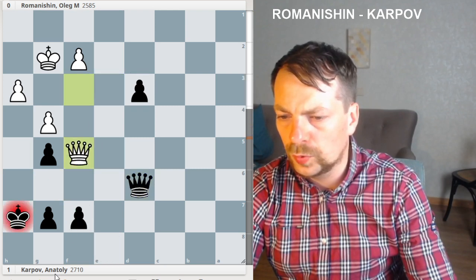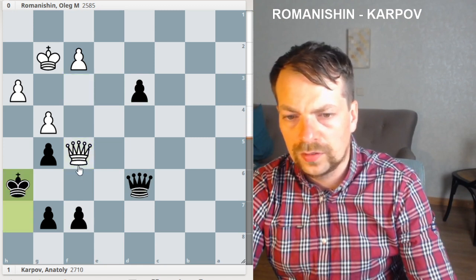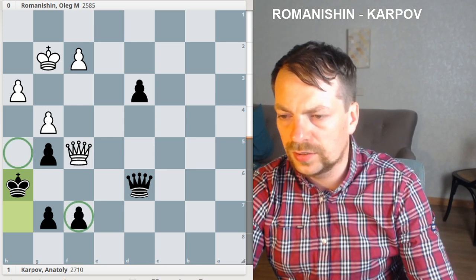Let's go back. In this position, let's analyze Queen to d6. Queen f5, and again the same idea — Queen h6 to take and threaten with this perpetual check.